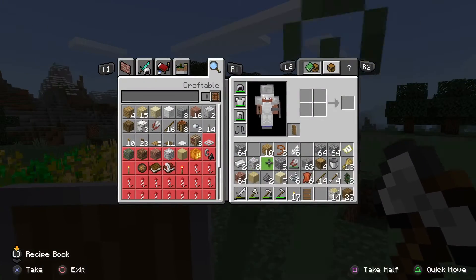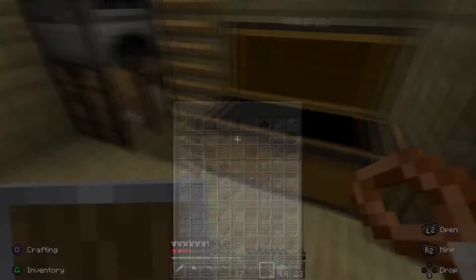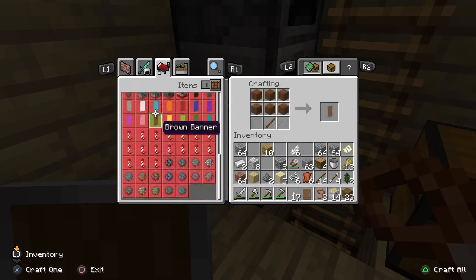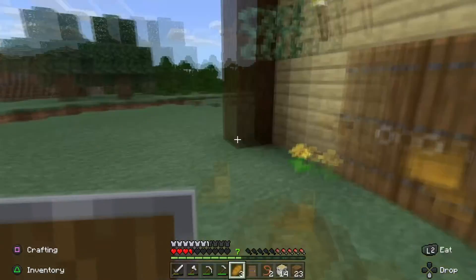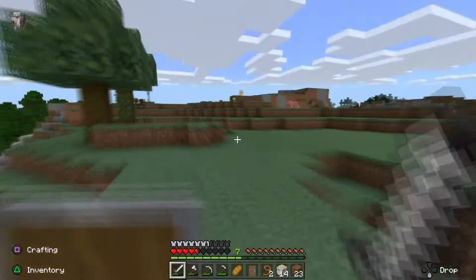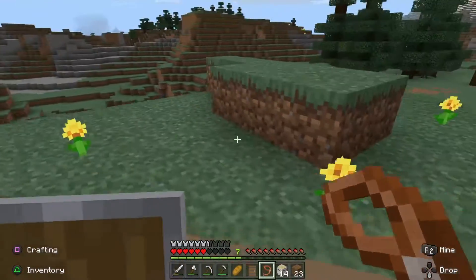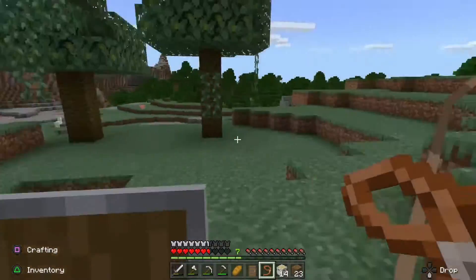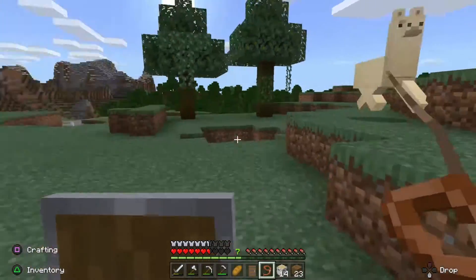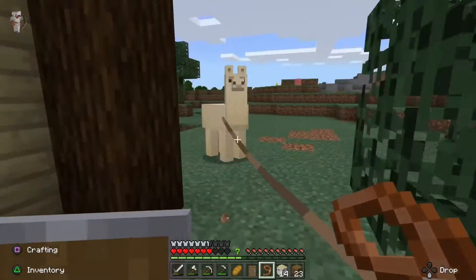So now we've just got to equip these leads and go find a llama. I found the first llama, so first we're going to go ahead and lead it and bring it in here. But for it to be completely ours, we've got to ride it. This will be our first llama — I want you all to name it in the comments. My favorite name I will pick and I will name it that next episode.